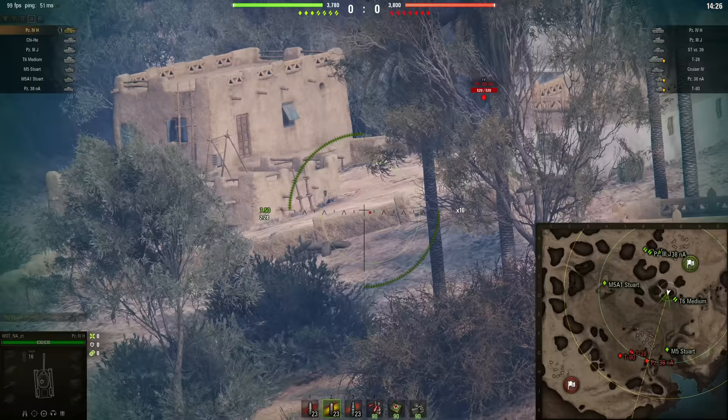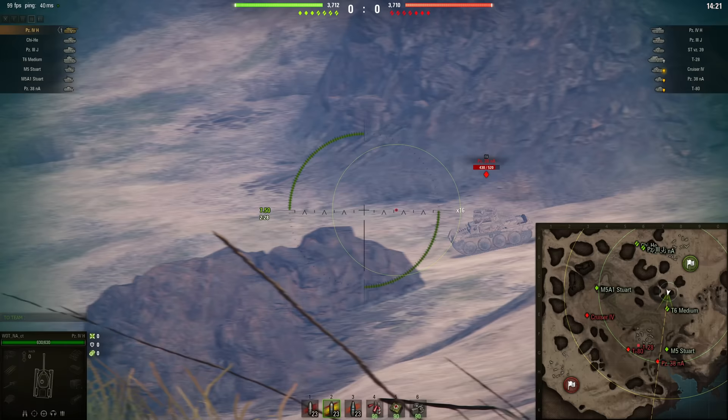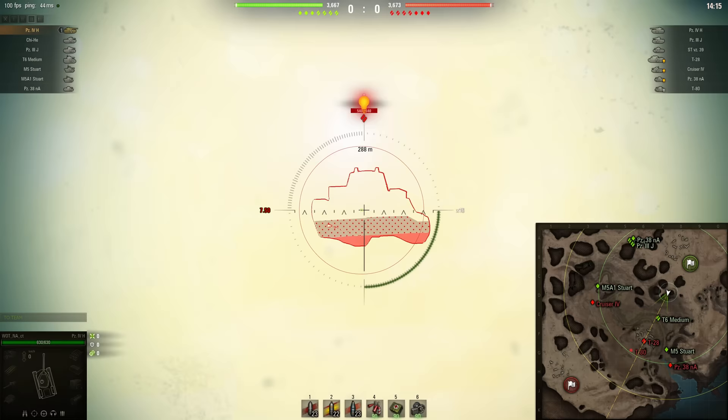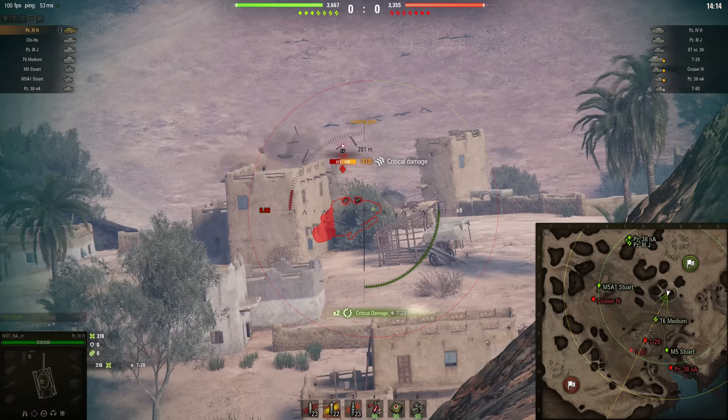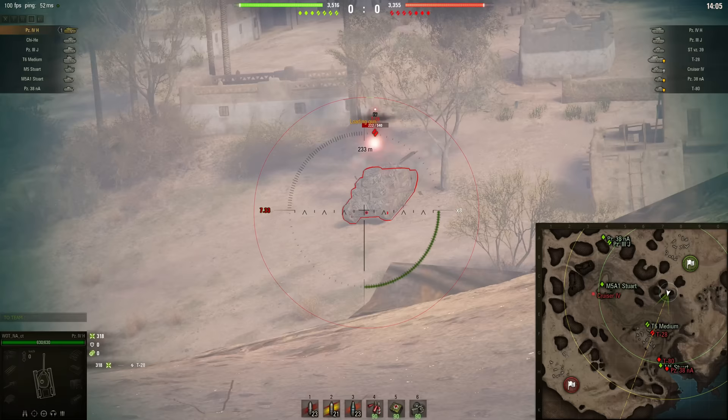We can see on the map — okay, a Panzer 38 has already been spotted. Let's move up to this little crest and see if I can spot him down there moving through that little town. That's going to be hard to hit — he's moving fast. We've got a T-28 there. Oh, I managed to actually hit it right in the engine compartment. Want to knock him out? Come on!